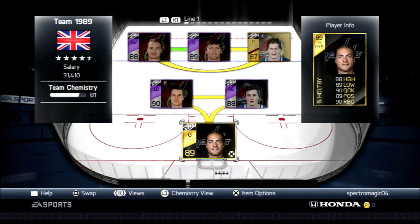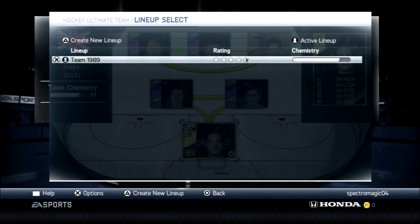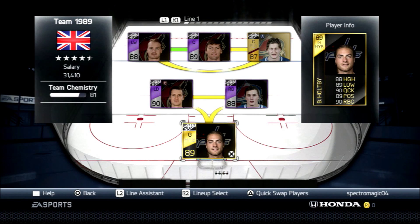The final defensive pairing is McDonough and Shattenkirk. I just picked up Pulpy but haven't played a game with him yet. Previously I had Player of the Game Yaroslav Halak — the first five games he was awesome with three or four shutouts, but the final five games he was giving up five-plus goals a game, really bad goals, so I ended up getting rid of him.